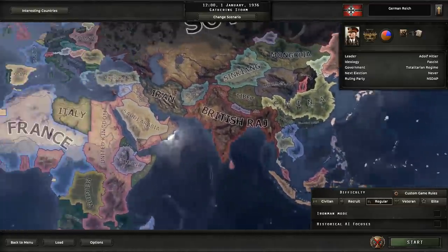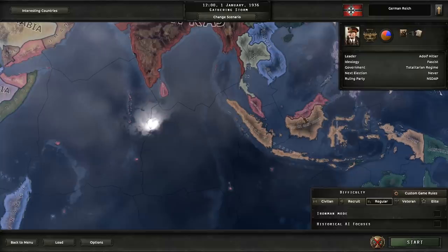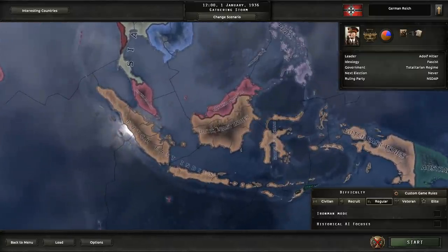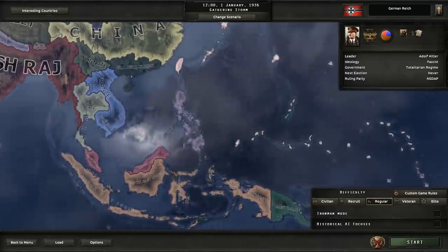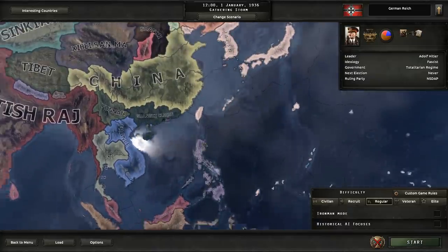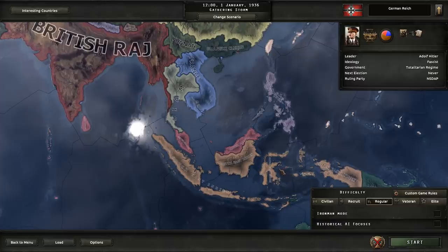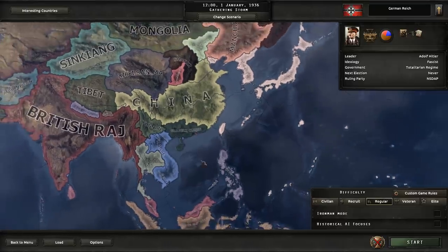Number two, I'm planning on attacking the Dutch relatively early — probably one of the first things we do — so we can get control of the Dutch East Indies and all the beautiful resources there. Typically I can take out the British colonies there pretty easily as Germany if we send just a few divisions. Over in Asia, if Japan is against us — which they very well might be if we have control of the Dutch East Indies — that would be a pretty interesting development, having to fight Japan in Asia as well, fighting in both theaters.